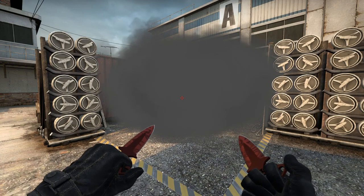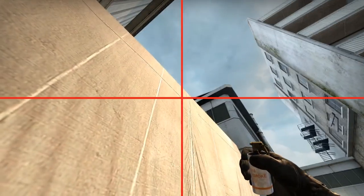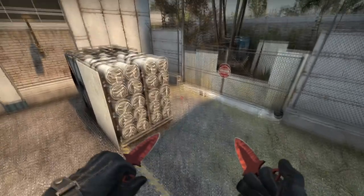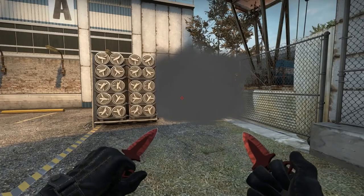You even have an edge to plant the bomb. Alright, so the second smoke — this smoke is easier to throw, it's a more common smoke. You see that dark line again, you're gonna line it up and jump throw again. This smoke will land exactly behind quad. If you throw more to the left or more to the right it will fluctuate, but if you line it up like this, it's perfect.